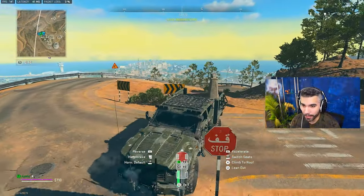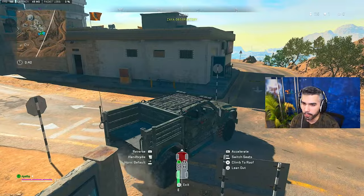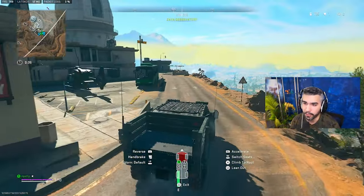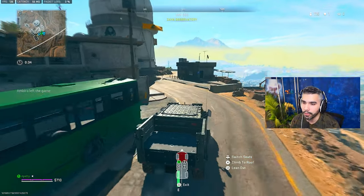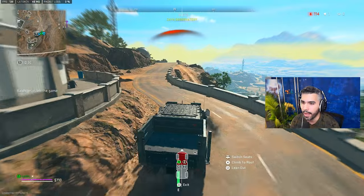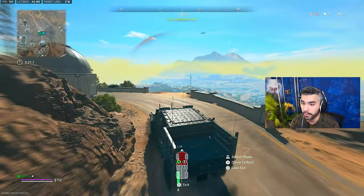Not only can you do the slingshot in that same movement, but it can also be used a different way. If you want to launch yourself off a cliff and your car is, for example, damaged, you can also slingshot yourself off the cliff to hit that super distance and allow yourself to glide very far, just like this.